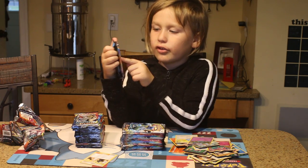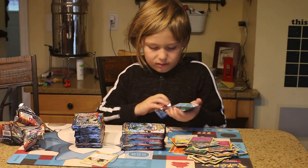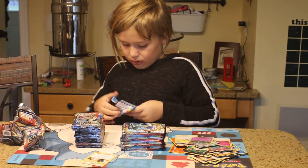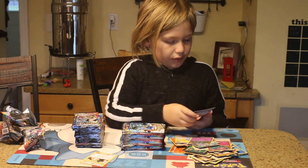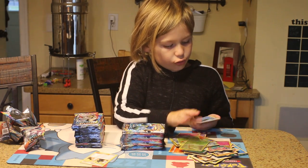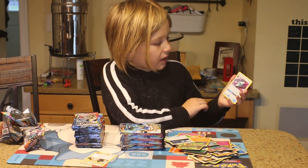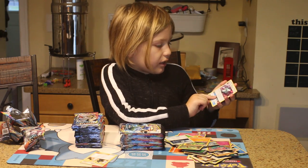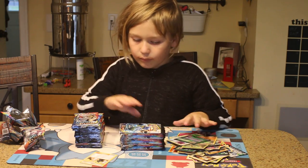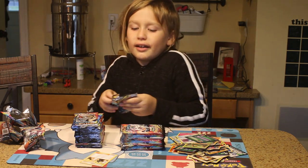We got Cleffa, Togepi, and an Igglybuff. Time Temple, Flamaybay, Alolan Sandshrew, Ponyta, Sunburn, Tropius, Wolverine, Grass Energy, Librava, Great Catcher, and a Dragonium Z. So far we only got one good thing — it's a Tag Team Trainer card — and we're pretty proud of that so far.